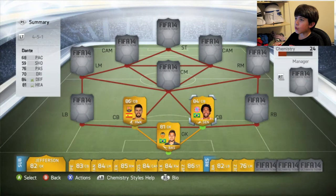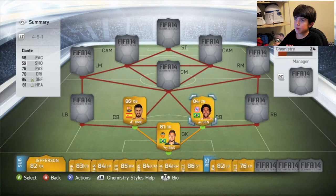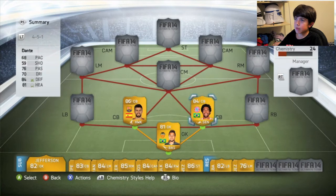His partner in crime is Boateng — the Brazilian player from Bayern Munich. A lovely, lovely centre-back for 1,100 coins — very cheap. 84 defending, 81 heading. Also a very, very tall player. He can also header that ball away, and him and Piqué just work very well together. He's given me two assists.